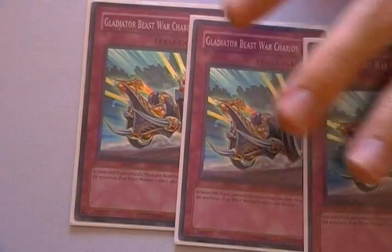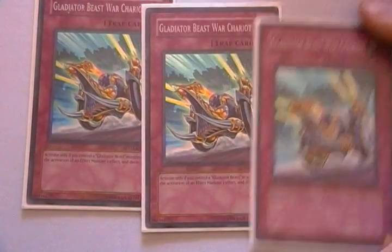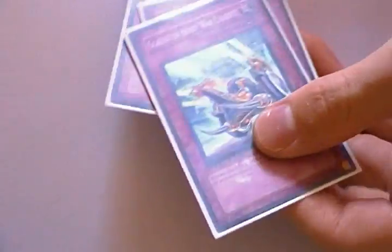3 Gladiator Beast War Chariot. My previous deck ran 2, but War Chariot is really broken in this deck — it's like a free Solemn. It can negate Lumina, which is a big deal against Lightsworn. That's the main thing to negate, along with Judgment Dragon and Dark Armed Dragon.